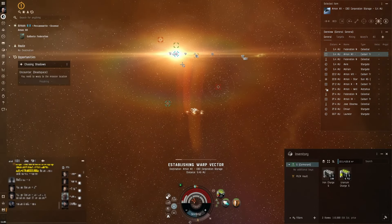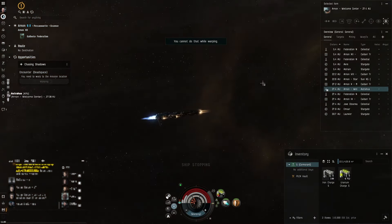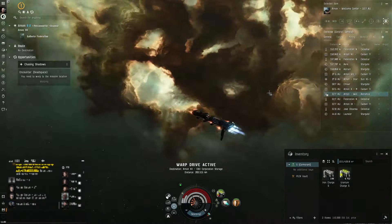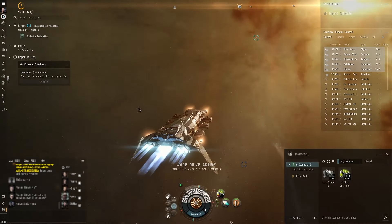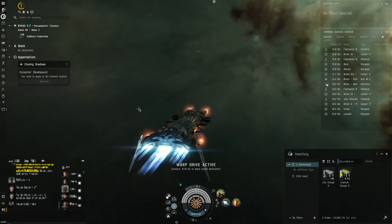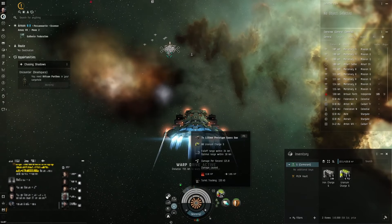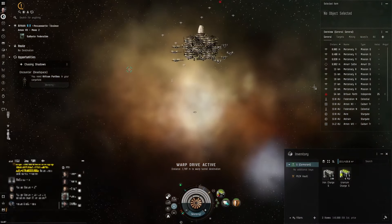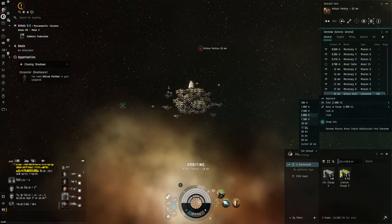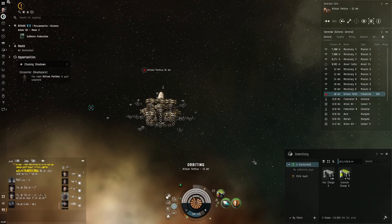One thing to check is if there's any player-owned structure nearby - you can repair for free in player-owned structures. We'll dock there, repair, and come back. Now fully repaired and warping back in. This time I'll test orbiting at around 15k optimal and see if his neut reaches out that far.